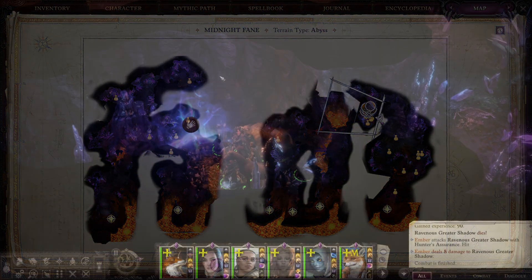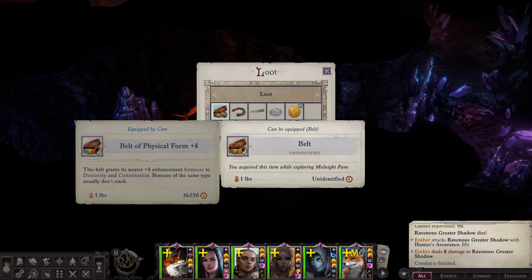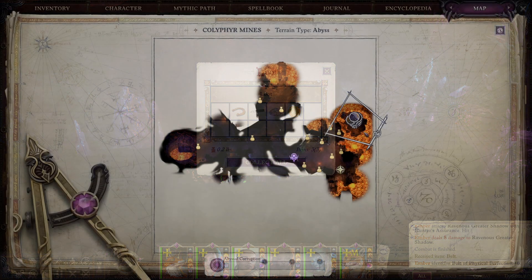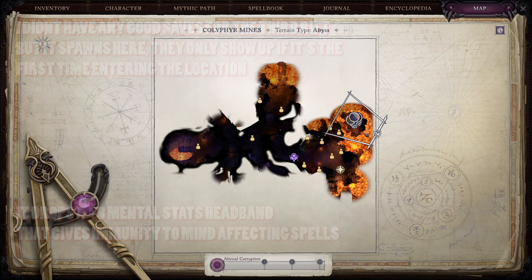Inside these rifts, which function basically as a loot bag — a lootable item you walk up to and loot — you get an item. If you beat Inevitable Darkness on normal difficulty you're going to get a plus seven ring in Act 2, which is insane because in Act 2 a plus two is really what you can expect to find.